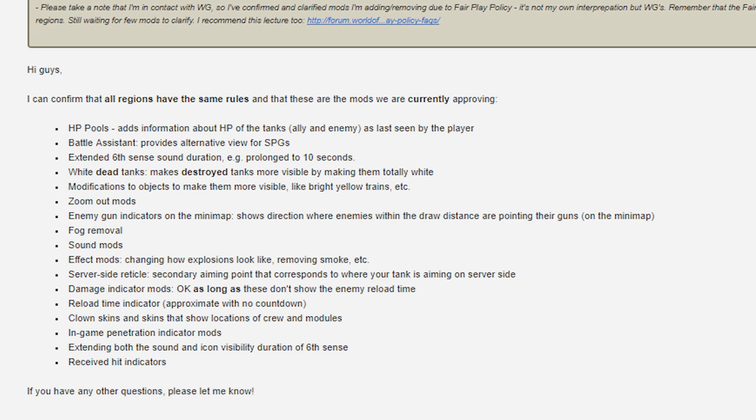Fog removal. Sound mods. Effect mods — changing how explosions look, removing smoke, maybe you want flowers exploding from tanks. Server side reticle. Damage indicator mods — as long as these don't show the enemy reload time. Reload time indicator is allowed, approximate with no countdown. So basically when you point your gun at the enemy you can see his nominal reload time — you'll never know if he has combat rations, ventilation, or rammer — but you are allowed to have the static number.